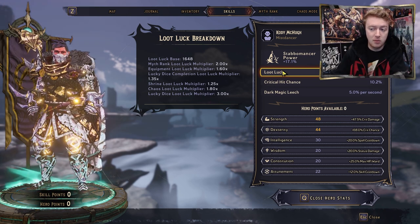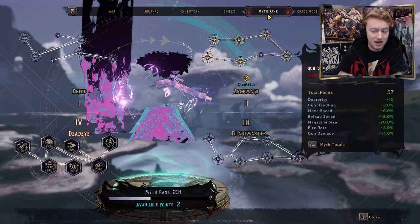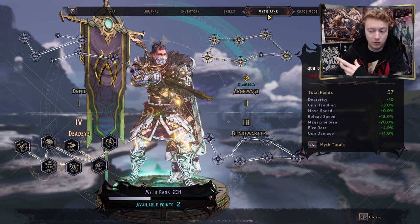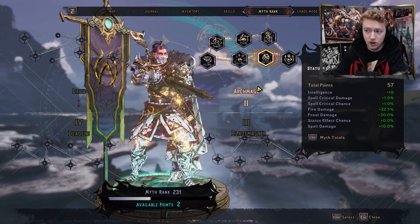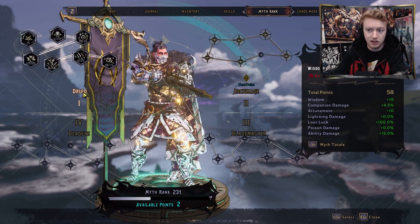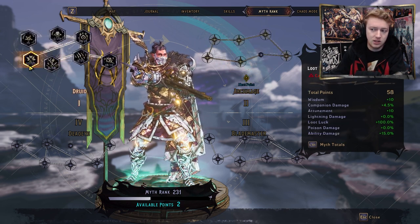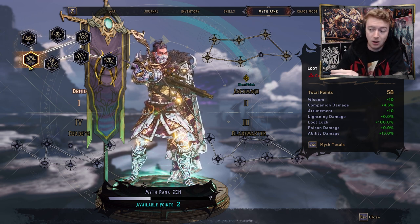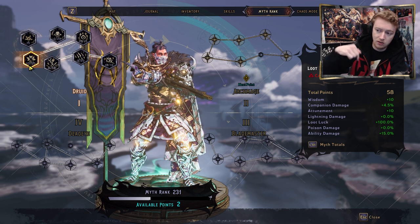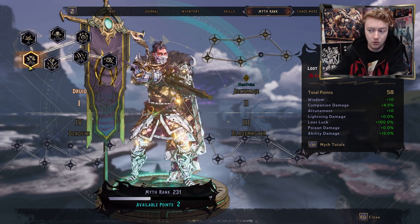That number is doubled by the Myth Rank loot luck multiplier. Myth Rank is a secondary leveling system you get after hitting level 40 — you get points to spend in four trees covering hero points, gun damage, elemental damage, and more. In the top-left tree you can buff your loot luck: 20 points to spend, each buffing it by 5%. Maxed out that's an extra 100% loot luck.